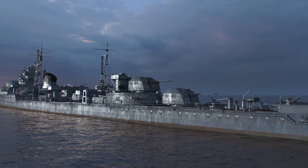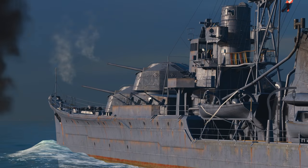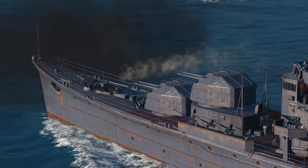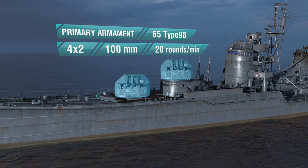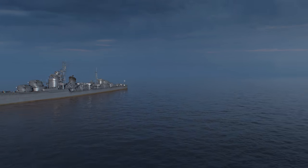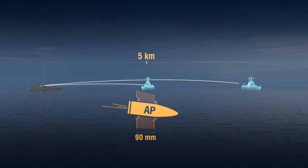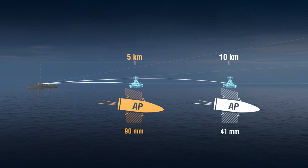Eight 100-millimeter guns are installed in four turrets. Their loading time is three seconds, and with the Basic Firing Training perk, it's 2.7 seconds. With a relevant commander skill, the gun's firing range can reach 12 kilometers, giving you one of the best artillery batteries not only among Japanese destroyers, but among all destroyers in the game.